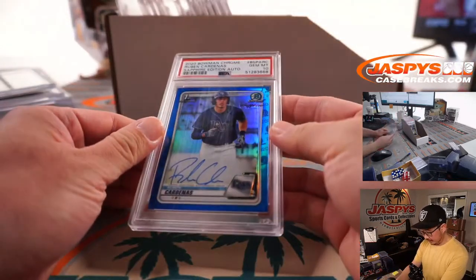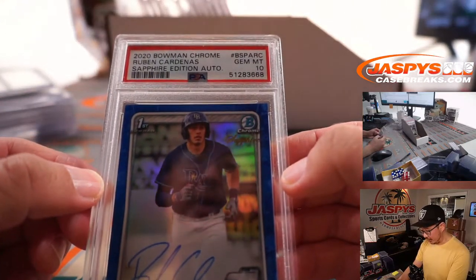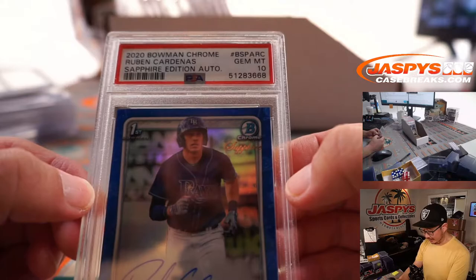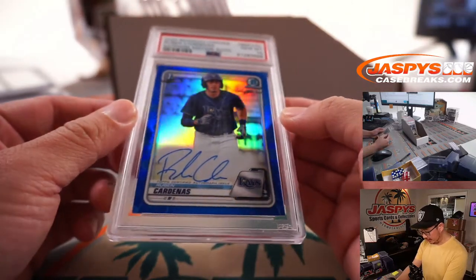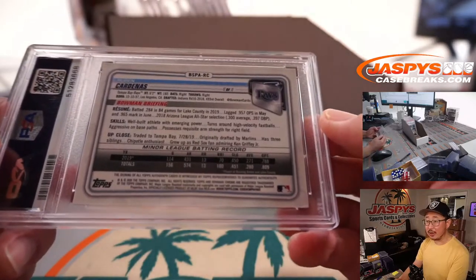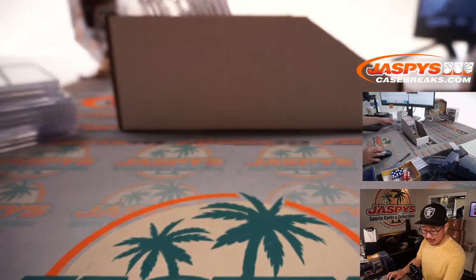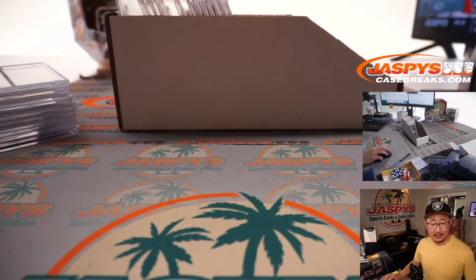Next up, we got Ruben Cardenas, Sapphire Edition autograph, another PSA 10, 2020 Bowman Chrome Sapphire. These Sapphire cards are always really strong. Not sure where he stands in the organization, but PSA 10 — you just put it in a drawer, hang on to it, wait for him to get called up. Sean O with the Tampa Bay Rays.